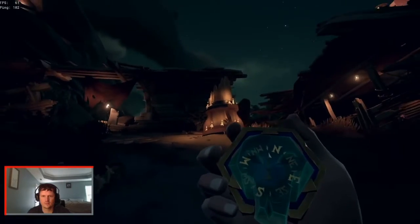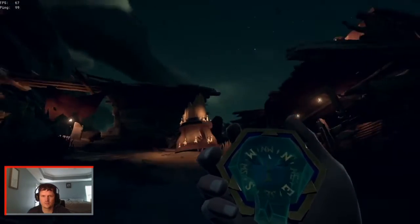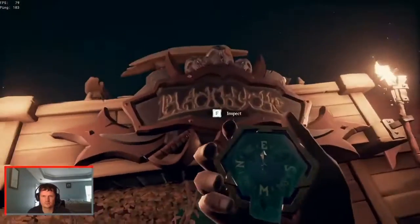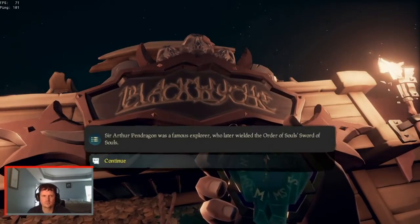Number four is Shipwreck Bay — pretty easy one. Go to Shipwreck Bay, find the shipwreck on the island, climb up the ladder, and inspect the sign right there.